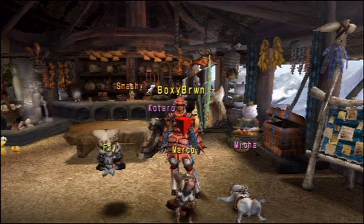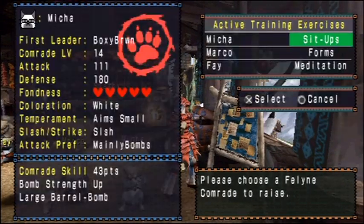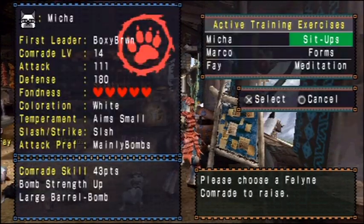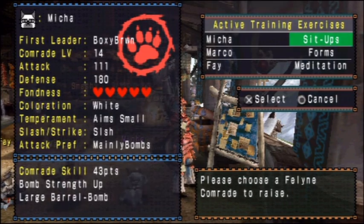Something I wanted to show off - let's check the board here. Micah has five hearts. He loves me. I've basically kicked him into submission. I've been spending some time with him, and now he loves me.